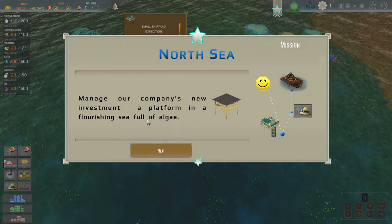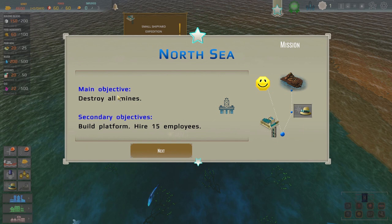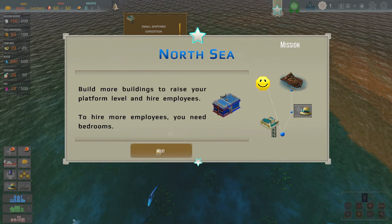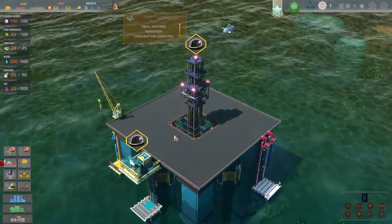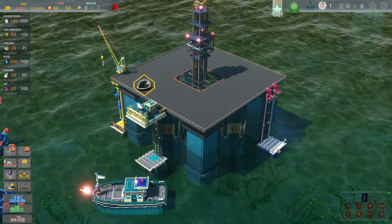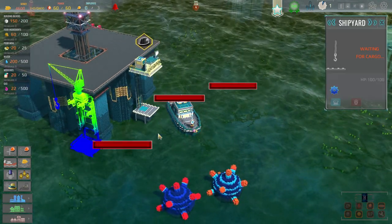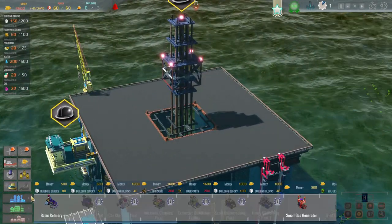Our manager's company has a new investment — a platform in a flourishing sea of algae. Our main objective is to destroy all mines. Secondary objective is to build the platform, hire 15 employees, and build more buildings to raise platform level. You need bedrooms to hire more employees. Here's our little oil platform — we have an expedition place, a chip yard which looks like a cargo place, and I can see all the mines now.